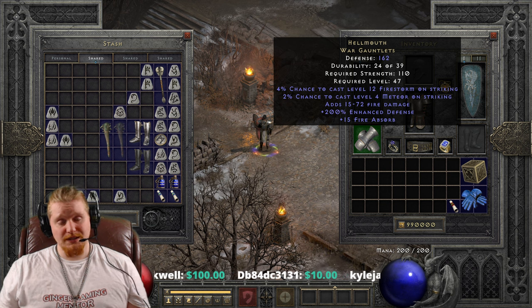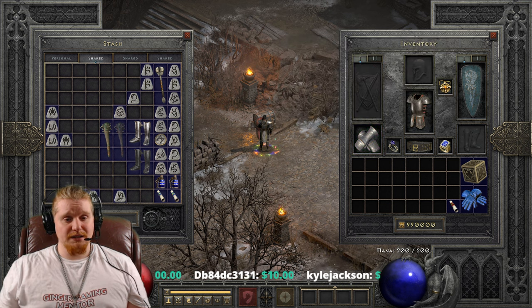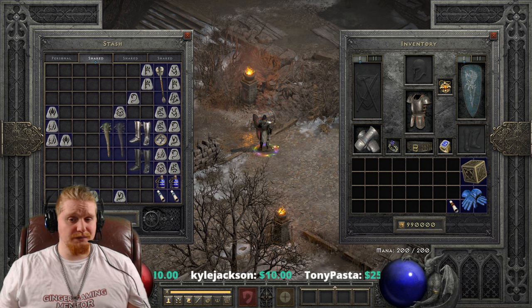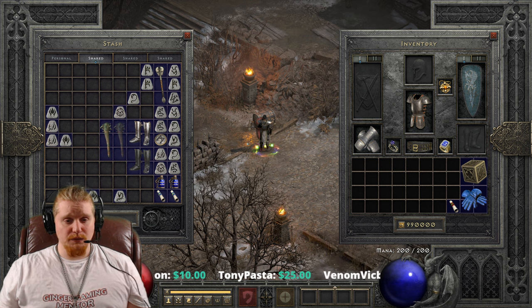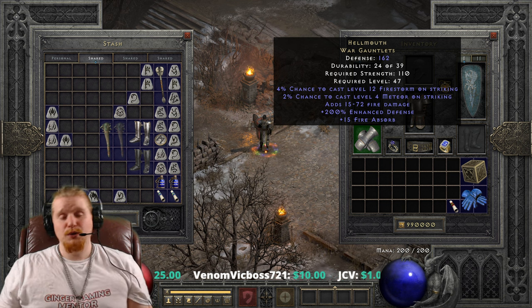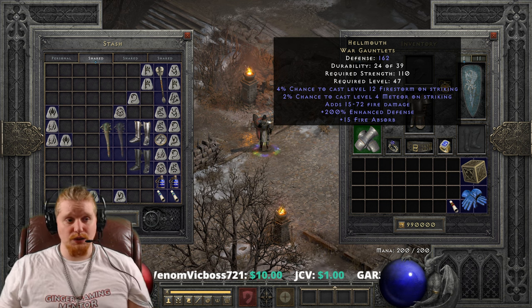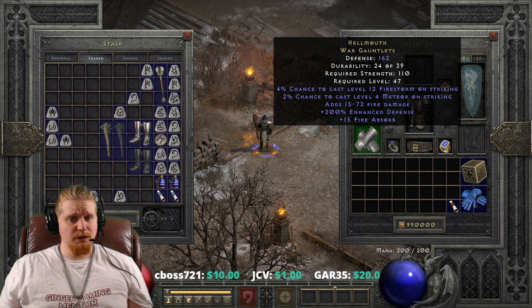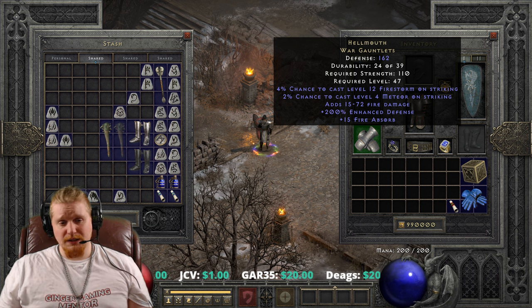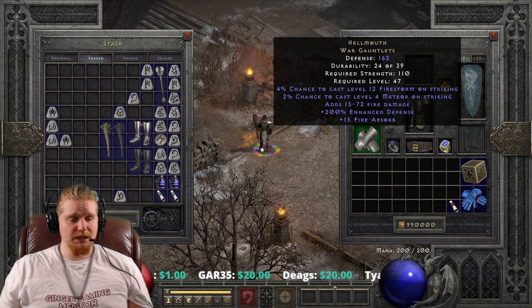We also have a 4% chance to cast level 12 Firestorm. Level 12 Firestorm is the Druid ability - essentially the little tiny fire trails that come out. Let me give you an idea of how much a level 12 Firestorm does: we're talking about 51 to 59 damage per second for the duration of when it's hitting the target. It probably only contacts the target for about 1 to 2 seconds, so we're probably talking about 100 to maybe 150 damage depending on how long it stays on them.